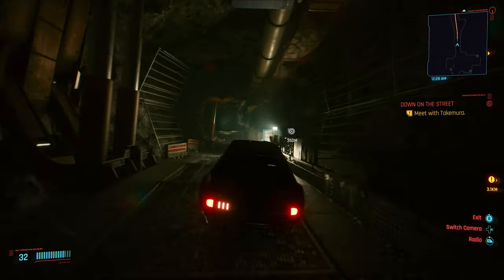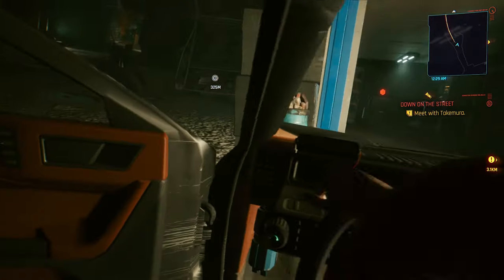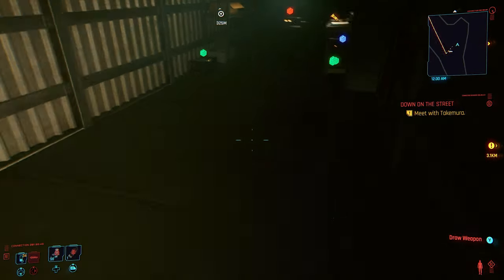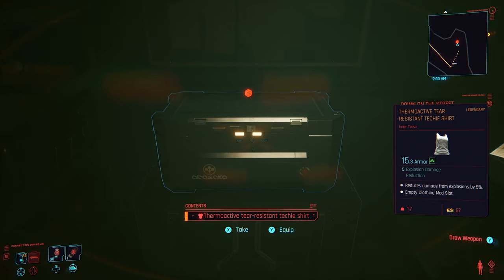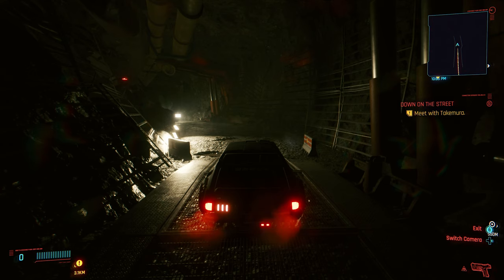I do want to let you guys know that this is why I recommend that you guys save prior to doing this, because the container where the vehicle is supposed to be at, which you guys can see clearly right here, does not have the sports car inside of it — but it has everything else. At least I had a save point literally five minutes before this. I'm going to show you guys on the map where it's at in order to get this completed, so you guys have no doubt in your mind what you need to do.